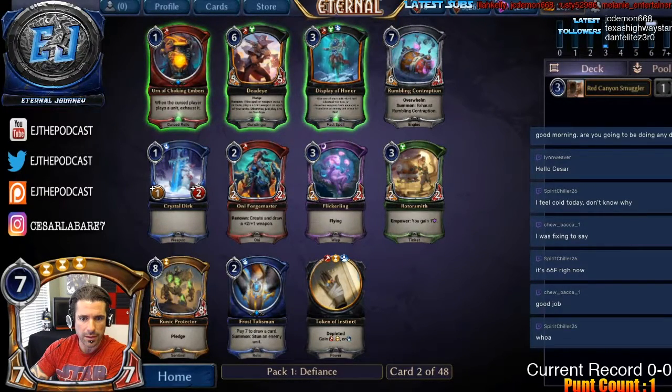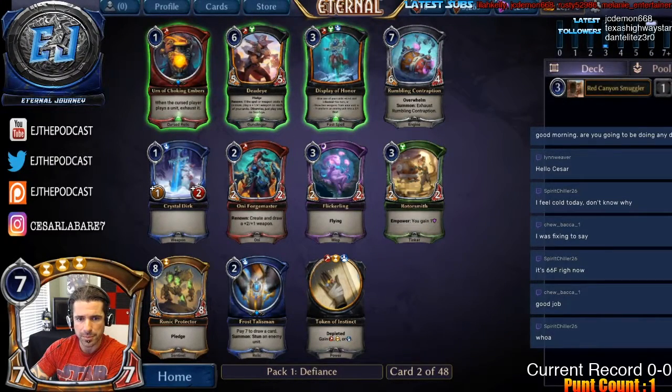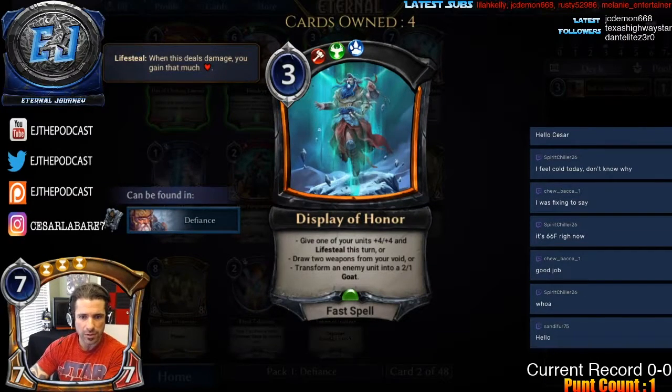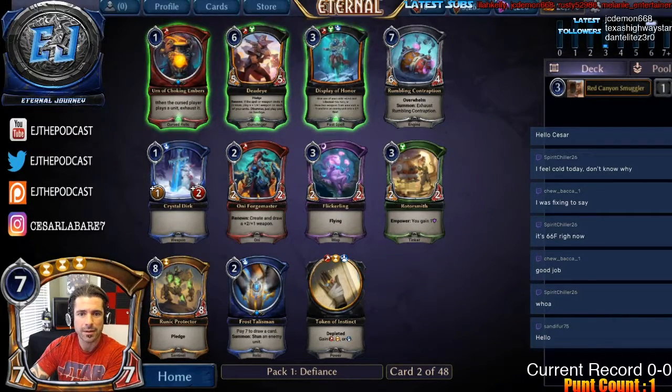Still early in pick two. Notables in the pack are Forge Master, Frost Talisman, and Display of Honor. It's a little early to take a tri-faction card — typically you want to look for payoffs around picks four to six. But Display of Honor is really great: it removes a big unit, gives plus four plus four, and Light Steel is a huge turn, especially with a Smuggler already in those colors. We can do a 12-point life swing with this, so I'm going to take the Display.